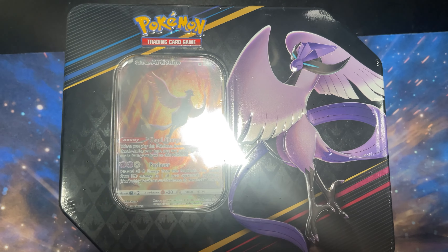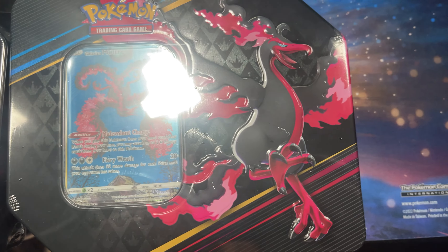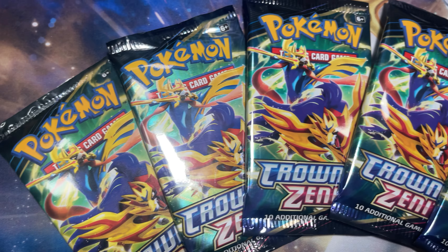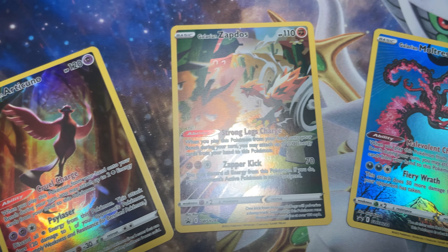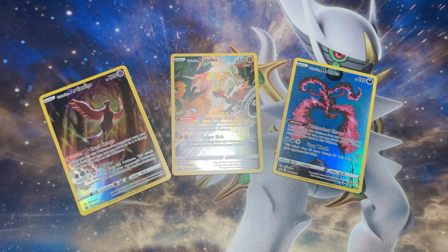Oh my god! Crown Zenith continues to be a hot commodity and flying off shelves. Luckily, I was able to get my hands on the new release this month, the three Galarian Bird tins. Each includes five Crown Zenith booster packs and a beautifully illustrated alternate art Galarian Bird card. Today, we're cracking these open.